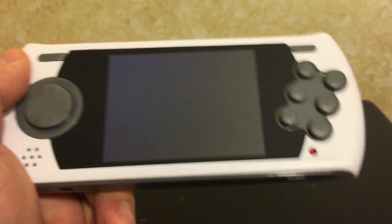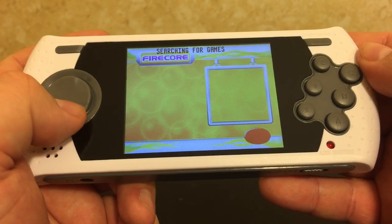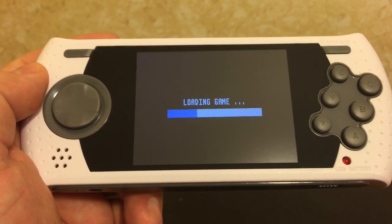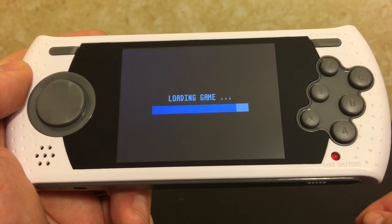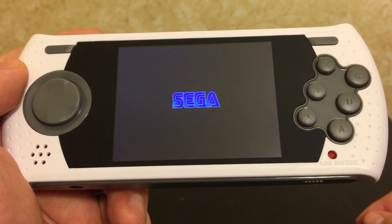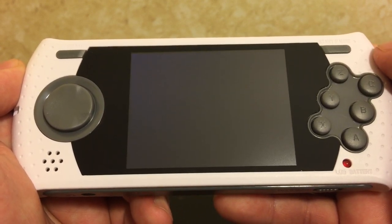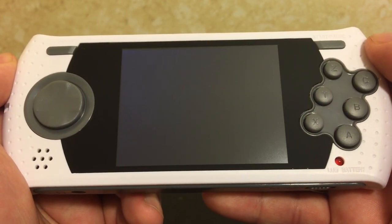That looks like it loaded. Let's try the Duke Nukem, cause that's a Brazilian cartridge or hacked ROM I guess. This one's taking a little bit longer to load, but it loaded. So you can play hacked ROMs, which means you can play whatever homebrew stuff or hacked games other people have made. This is pretty cool - Duke Nukem for Sega Genesis.